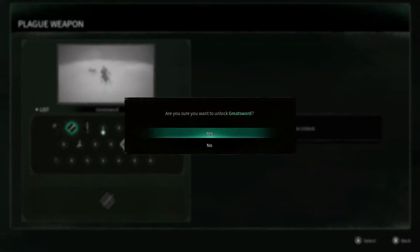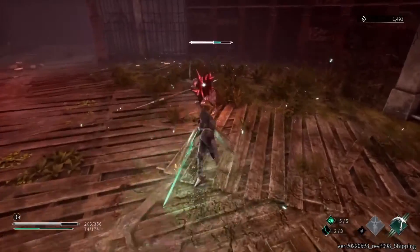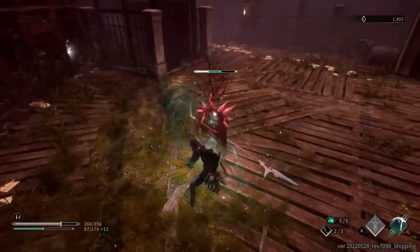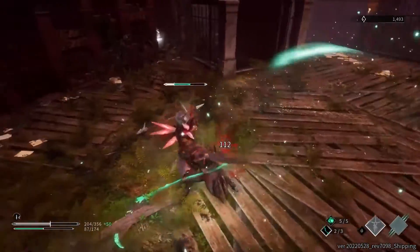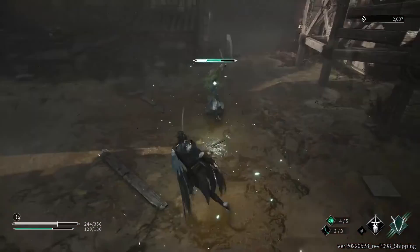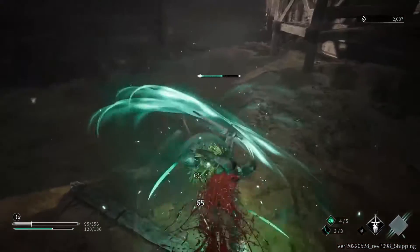Equipped plague weapons do not disappear after use, but consume energy. Corvus can recover energy when dealing claw damage to his enemy. Use Y or triangle to cast a reaved plague weapon and unleash it on your enemies. Corvus has super armor to protect him when casting plague weapons, but still takes damage.